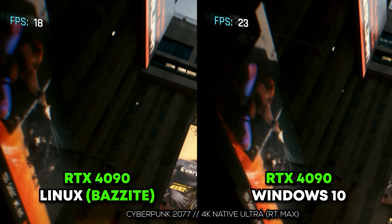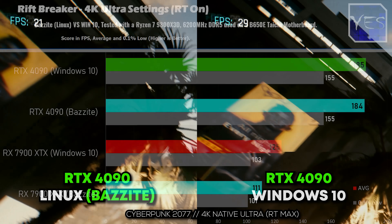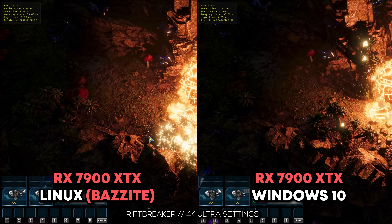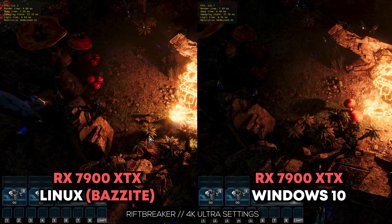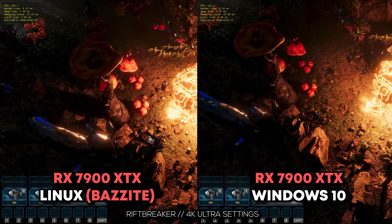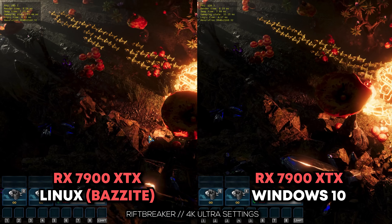Moving over to Riftbreaker — on the Nvidia side, this was the most interesting result I've seen yet, because at 4K we actually scored pretty much the same result on FPS. This was the first time I've seen the Nvidia result come really close on Linux versus Windows, and it's the only benchmark where you'll see this. On the AMD side, it was actually lagging behind a bit — kind of a reverse situation.